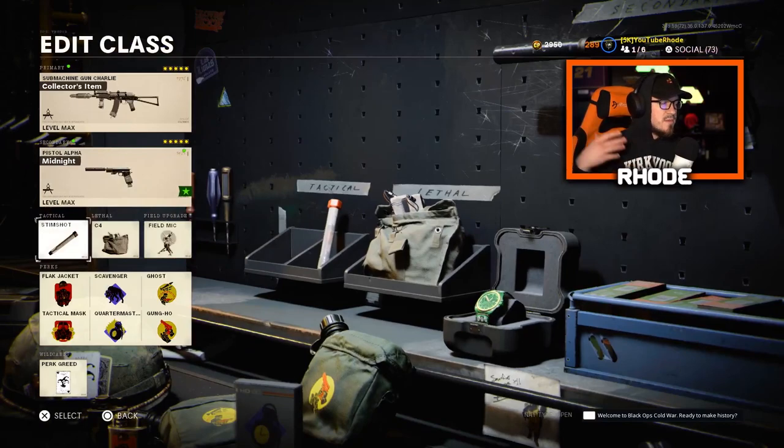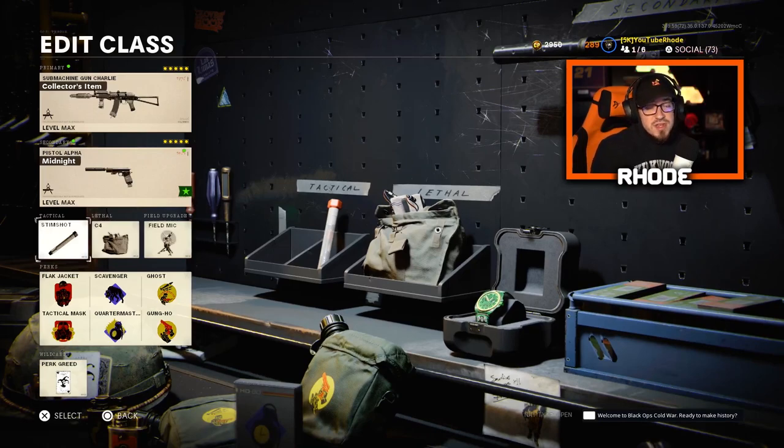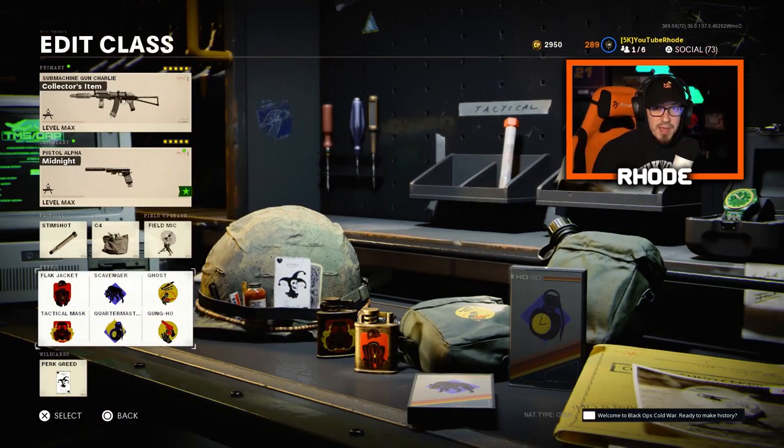For tactical, lethal, and field upgrade — these are the same across all my classes — I run Stimshot, C4, and Field Mic. I haven't run anything else since Cold War came out. For perks: Flak Jacket for explosive damage, Tactical Mask for stuns and flashes, Scavenger or Quartermaster, and Ghost with Gung-Ho. I like Gung-Ho because I can sprint while reloading, since I'm rushing a lot.